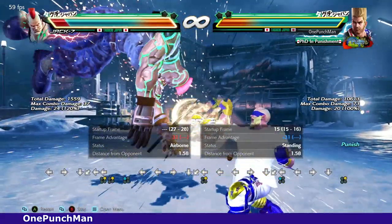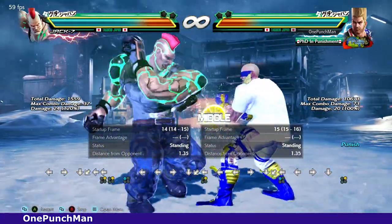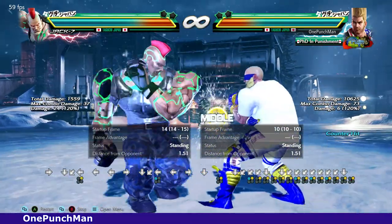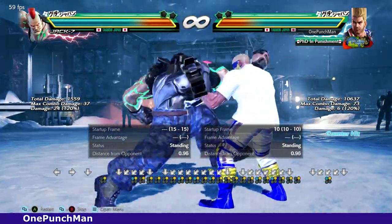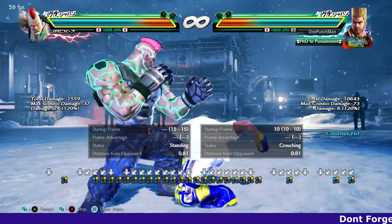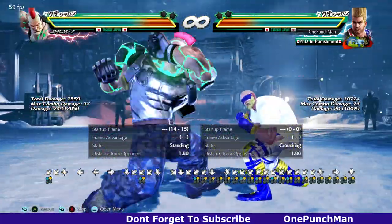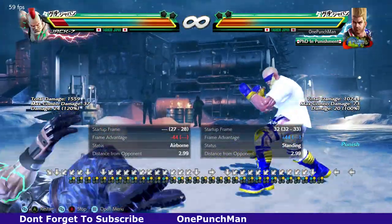Or you can duck, since the other hits are high. I tried to use while-crouching down-forward 1+2 here, but for some reason Paul cannot execute that move if he blocks the first hit. If he whiffs the first move, then you can do that.